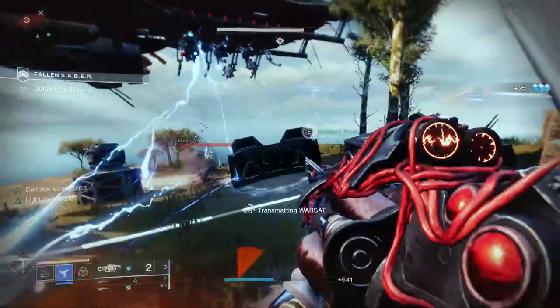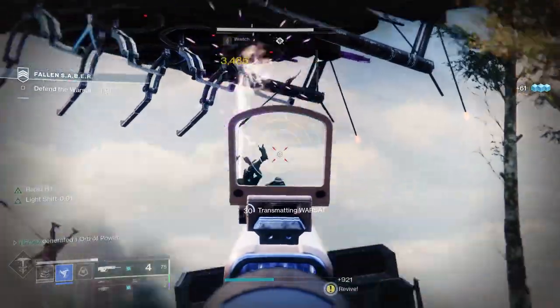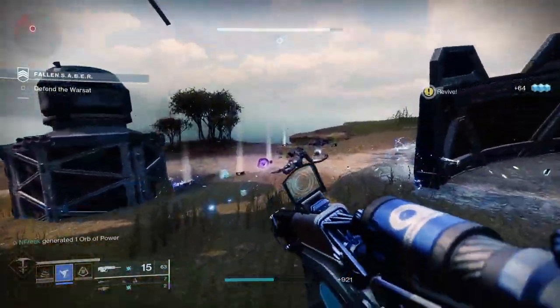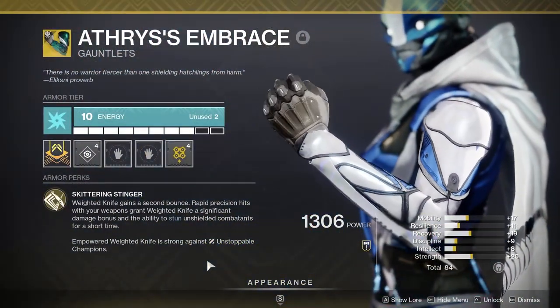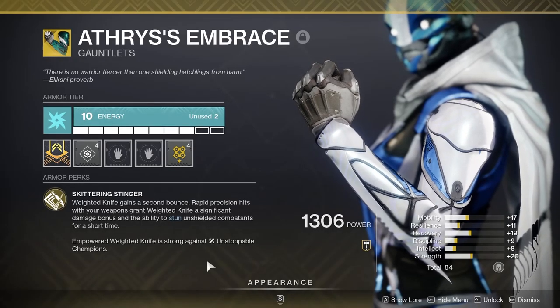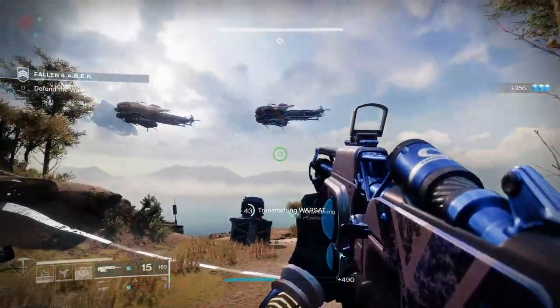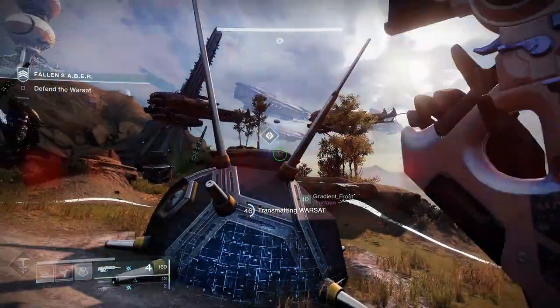Bottom Tree Gunslinger is more advanced for this content. Since the season's artifact champion mod is Arc rather than Solar like last season, if you run Gunslinger try using Eternity's Edge — it'll give you a knife with Unstoppable. Celestial Nighthawk is always a staple for high damage and instant champion melts. If you really want to run Gunslinger, run one of those. Arc Strider unfortunately has very little place in GMs — I wouldn't recommend it.